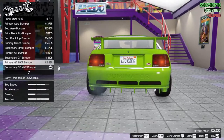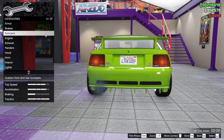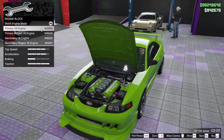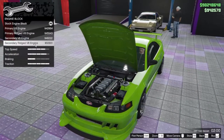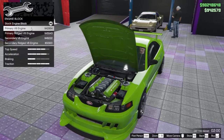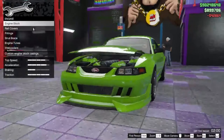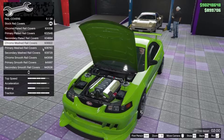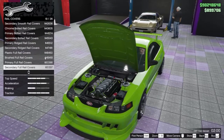There we go, I think I bought it. Now we got the engine block — there's the primary V8 engine and the rigid secondary. I'm gonna go with the primary on this one. For the rail covers, you can choose what color you'd like — there's over 26 options on this vehicle.